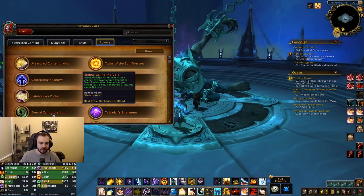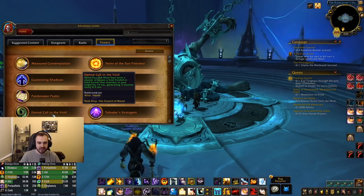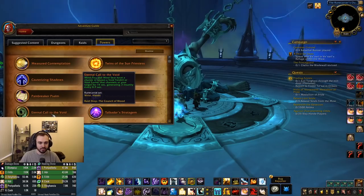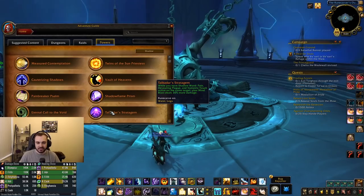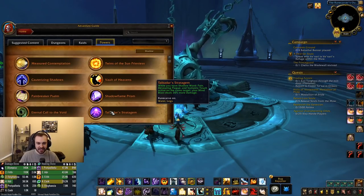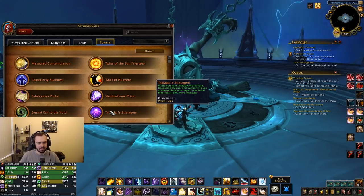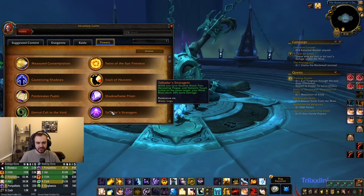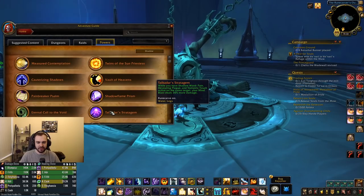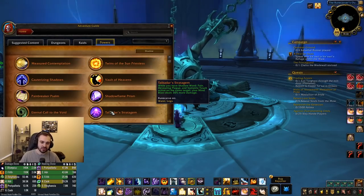Mind Flay and Mind Sear have a chance to spawn a void tendril or void lasher that channels at your target for 15 seconds, generating 3 insanity every 0.9 seconds — this is essentially a proc that gives you extra insanity. It's not really changing your rotation since you won't play differently because you have it. Then Talbadar's Stratagem: while you have Shadow of Pain, Devouring Plague, and Vampiric Touch active on the same target, your Mind Blast deals 30% more damage. Obviously when you have your DoTs up and then pop Devouring Plague on a target you want to be bursting that target, so having Mind Blast deal more damage is definitely something you want — a solid pick.